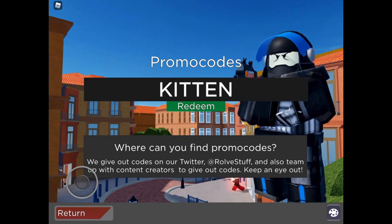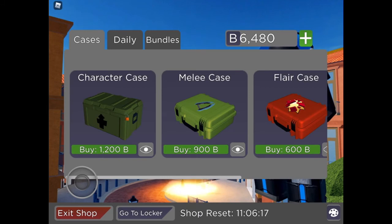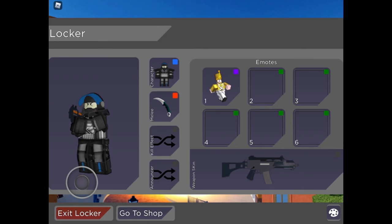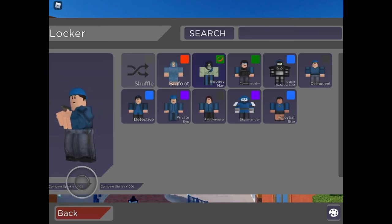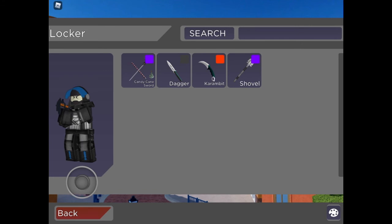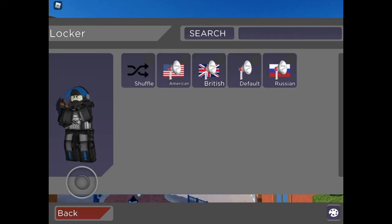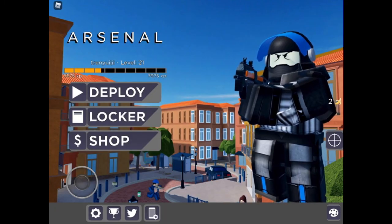I didn't think all of them were gonna work, but a few of them worked. Let's go to the shop and see if I got anything. It may or may not have given me a little bit more money, but I don't know. Checking Candyland — nothing new. Kill effect — nothing new on that either. So that really gave me nothing.